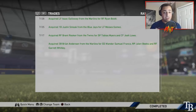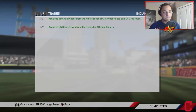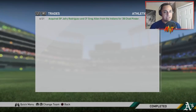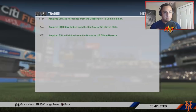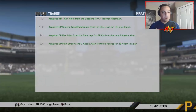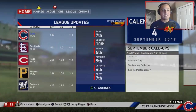Justin Smoak went to the Rays, Isaac Galloway, Brian Anderson from the Marlins for Wander Franco, Jalen Beaks, and Garrett Whitley — that's kind of a big trade. Royce Lewis for Jake Bowers. Ender Inciarte got traded within the division too. No crazy big trades — no Mike Trouts or anything. That's about it for Season 1 trades.